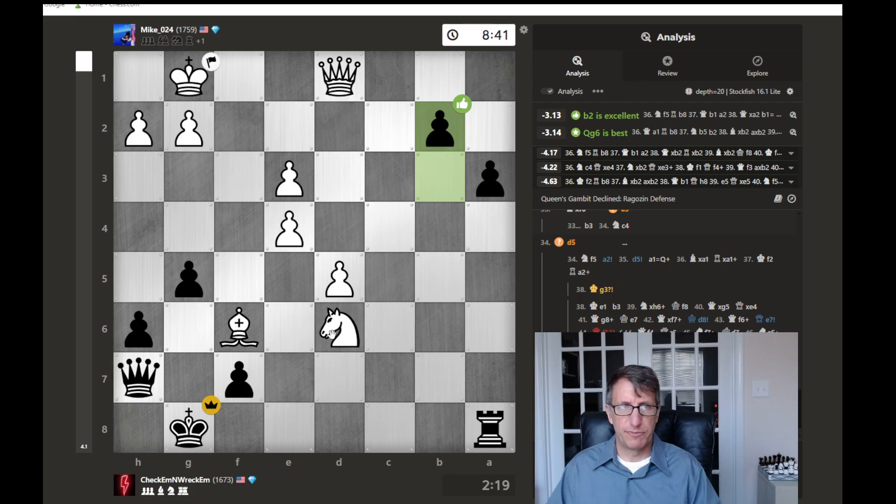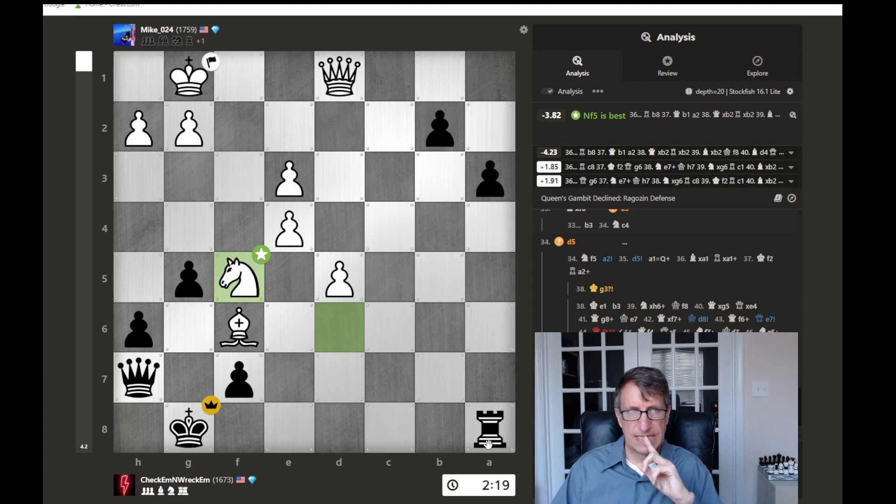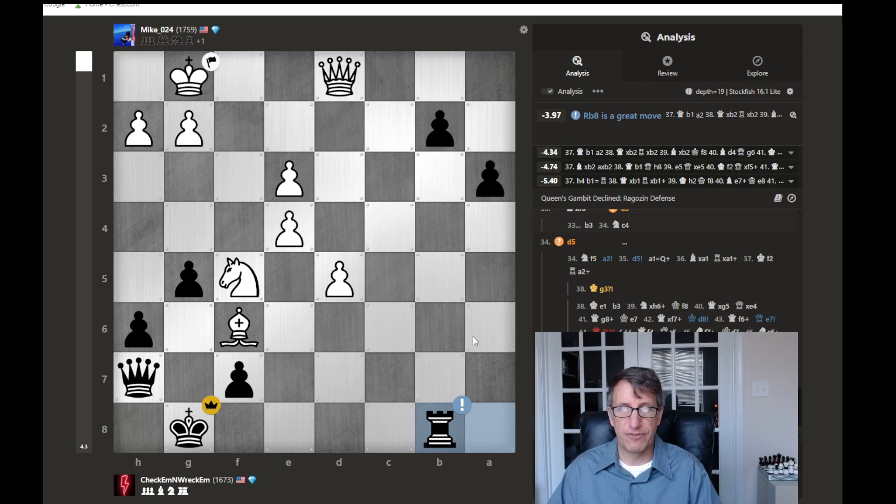The final position in the game was this - and they resigned. What would their best move be? Apparently Knight to F5. Then in this position - the only move that keeps the lead for me is if I go Rook to B8 here. That's why sometimes I think people might have been using a computer and seeing that they were losing. But if I only have one move, Rook to B8, to keep me in the lead, I don't know if I would have found that. They probably should have kept on playing.